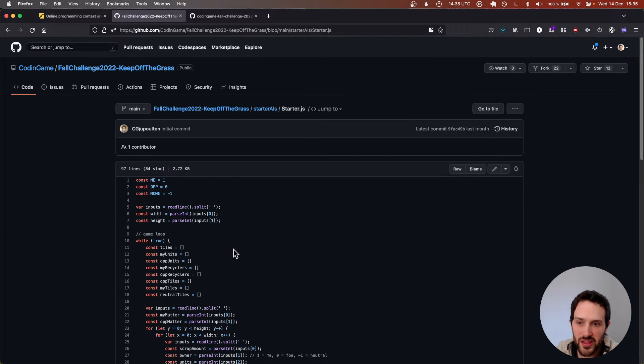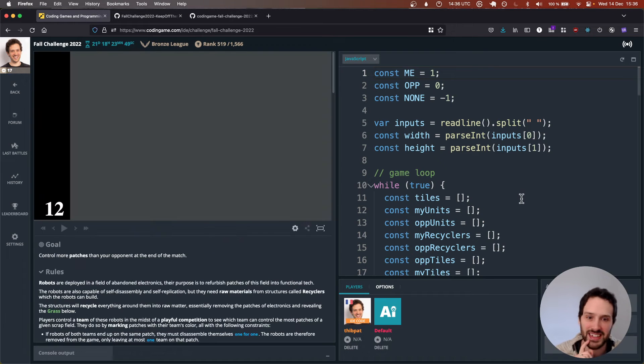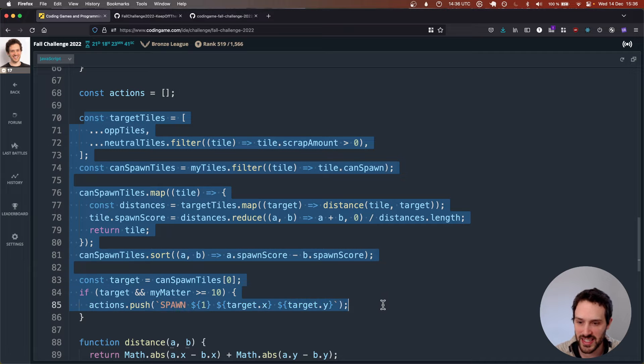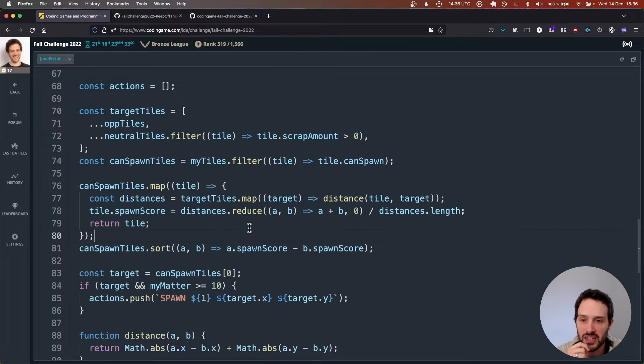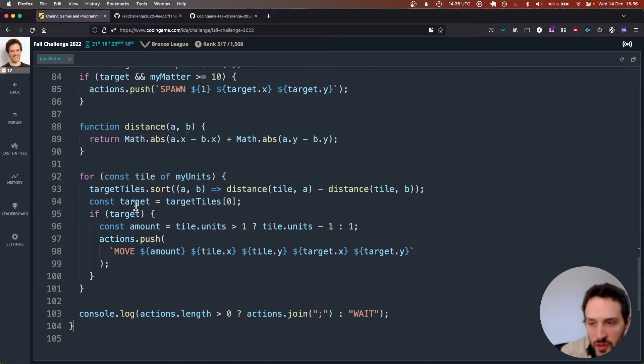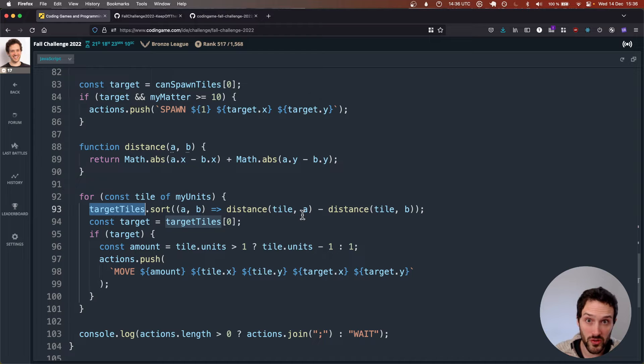Last time we started with the starter AI that Codingame provides, which is basically just reading the input, and we made a couple of changes. The first thing is we find our optimal spot to spawn a robot — a place that's really close to a lot of tiles — and then we make the robots move following a list of target tiles, finding the tiles we don't own and looking for the closest one to move to.